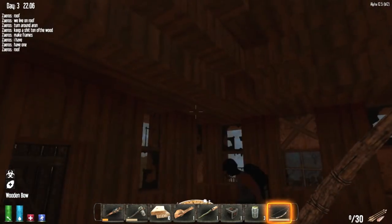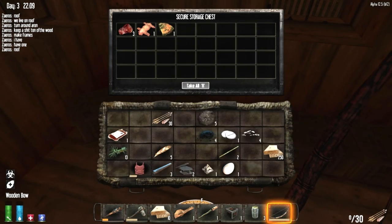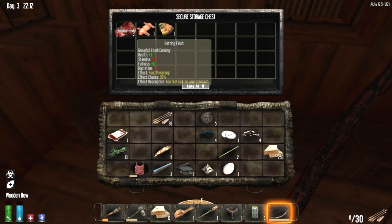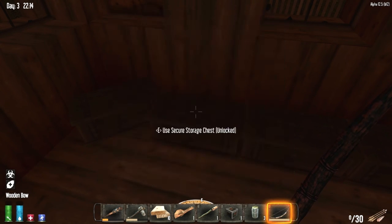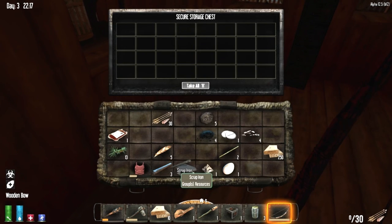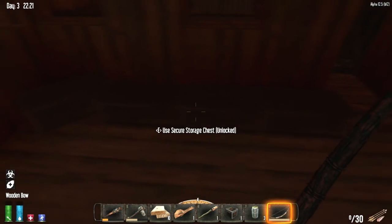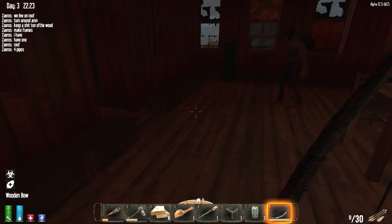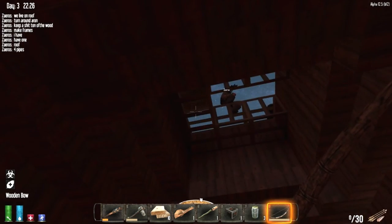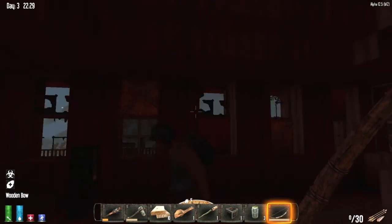Is there anything that we need? Do you have any meat on you? Not rotten flesh, just like... There's bare meat in the chest here. That could be useful. Do you have any scrap iron or short iron pipes? I have a short iron pipe. Give me the short iron pipes.